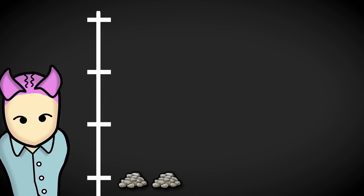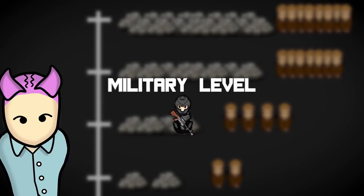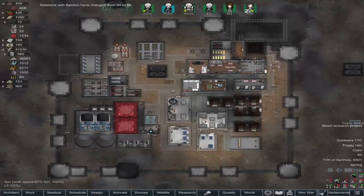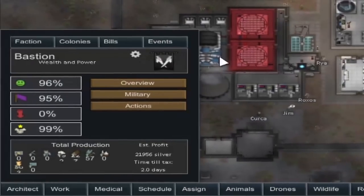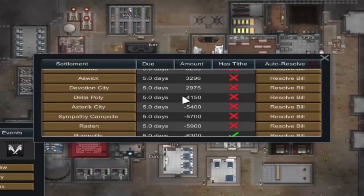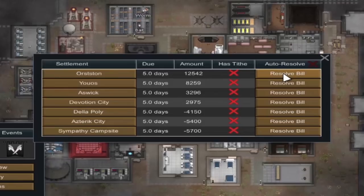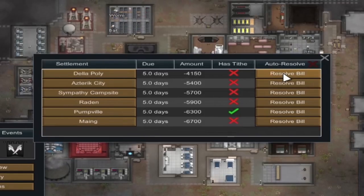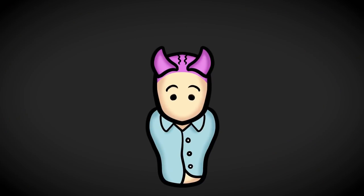Upgrading your settlement costs more silver each level but grants extra workers to assign to resources, plus a military level we'll discuss shortly. After settlements are billed for taxes, you'll be informed via a blue letter. Go to your settlement tab, click on 'Bills,' and pay or receive taxes. If you have a tithe set up, click 'Resolve Bill' to take silver from your stockpile and the settlement will send the resources over. Check the events tab to see when taxes will arrive.